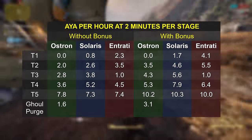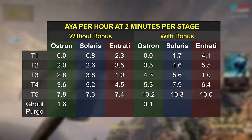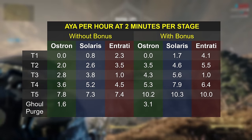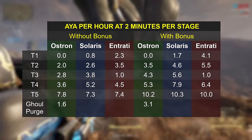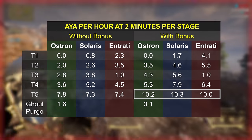Overall, here's the Aya per hour you can get, assuming you spend 2 minutes per stage on each bounty. As ever, the faster you run, the more Aya you will get. For all 3 open worlds, assuming you can secure the full bonus objective, you are looking at around 10 Aya per hour, far outstripping any of the other options so far.